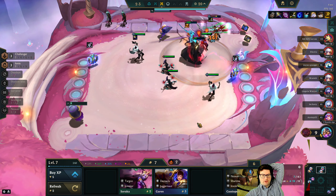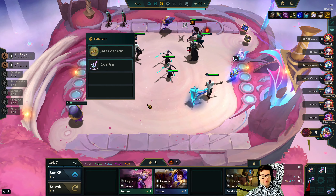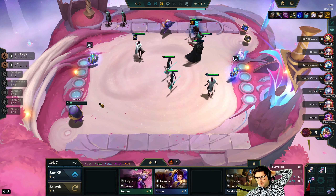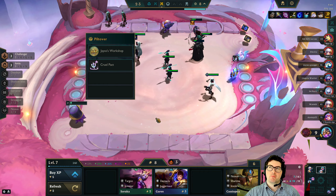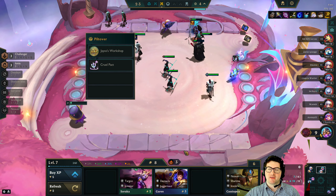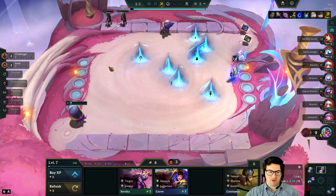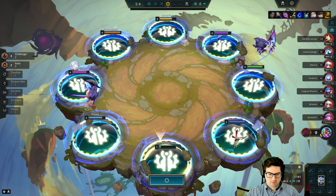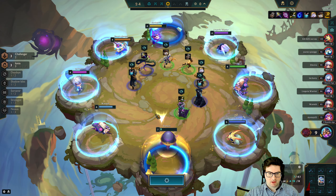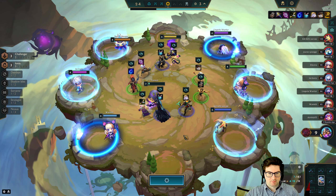Hit Yasuo already. Definitely want to hit Kaisa as well. I think we have to go pure combat augments unless we find Wellness Trust — Wellness Trust and Cruel Pact energize extremely well because it's basically four health per turn. Okay, Recurve is mandatory so gotta take the Recurve here.